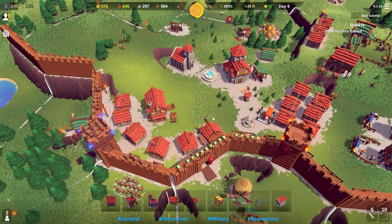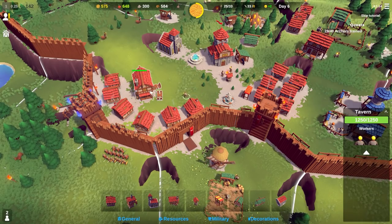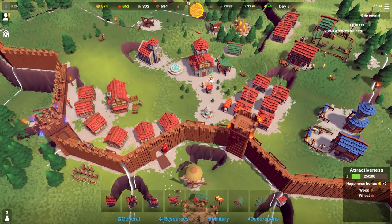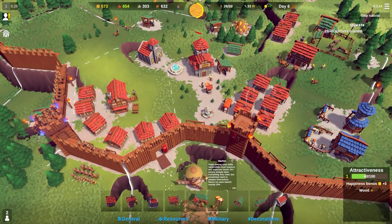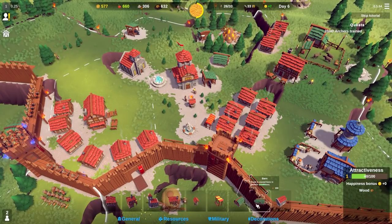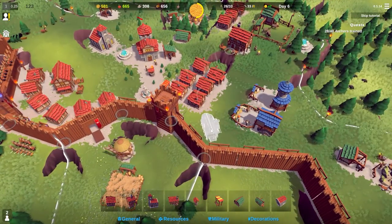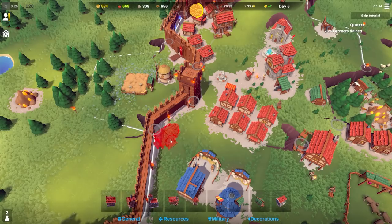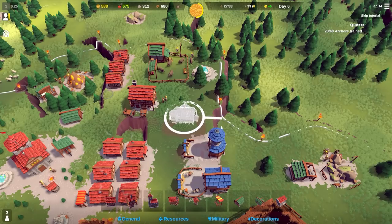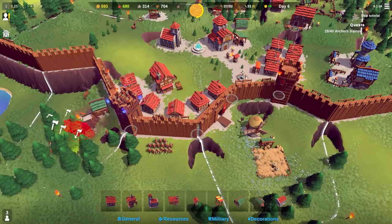Four minutes left until we get attacked again. I'll assign people back on the tavern, people back on the field, and I need to assign someone to the market. Because food is going up, I'm going to build a barn - food is stored there in perfect conditions. I'll place the barn somewhere close to our food sources.